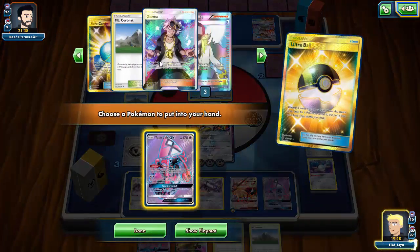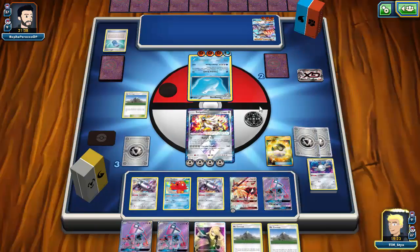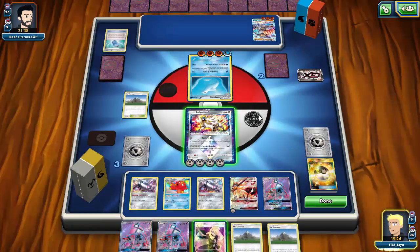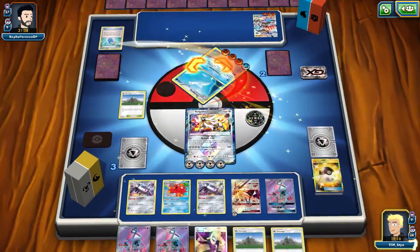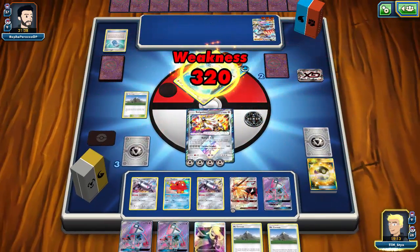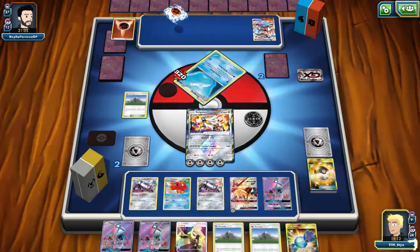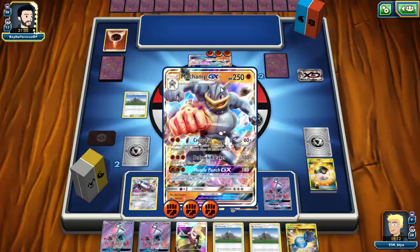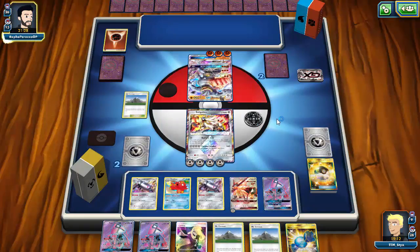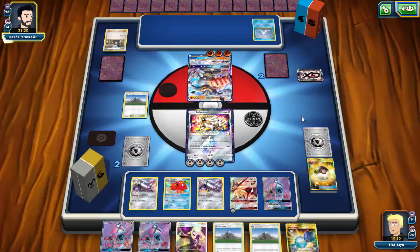There's no energy left in my deck — it's all prized or gone. I grab Lele. I want to hold onto Cynthia for later. I finally knock out the Dewgong that was causing so many problems and take another prize — there's a Rare Candy in prizes too. That was rough. Machamp GX comes out; it'll likely need to GX attack to knock out my Solgaleo Prism Star.